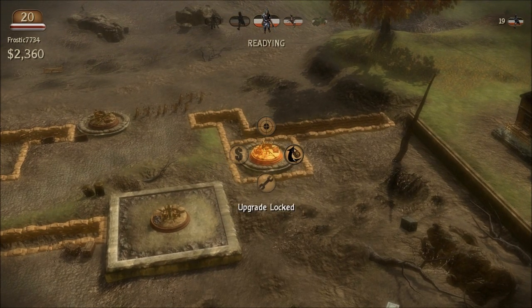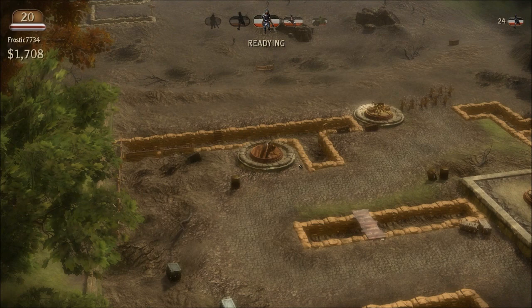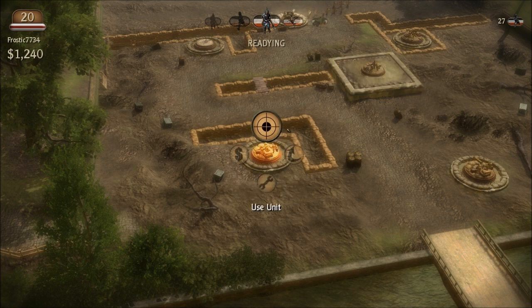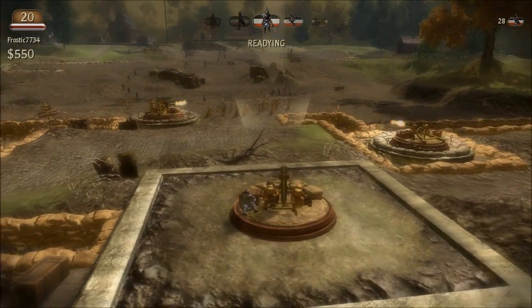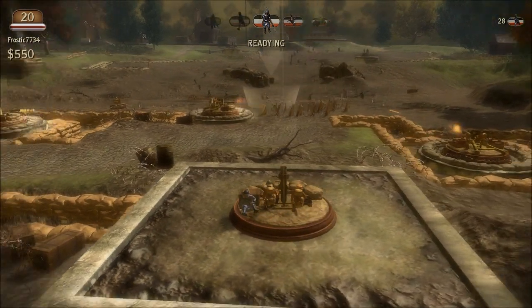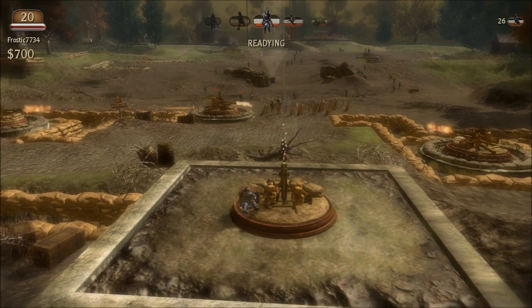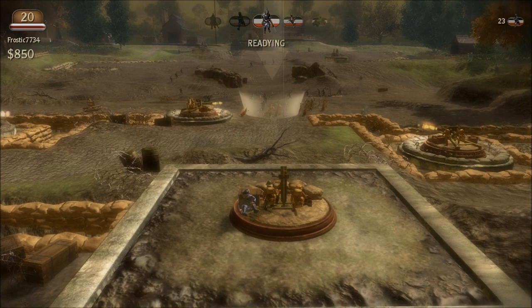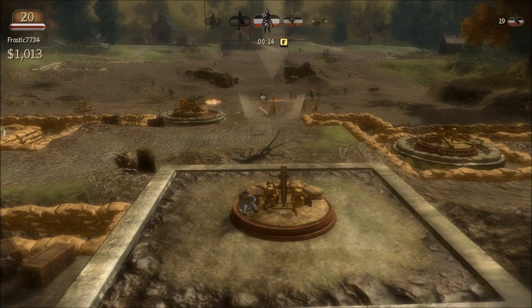I can only upgrade these things to level two. Now I'll show you how the mortars work — basically it fires a mortar and you can see that little glowing area; that's where the shell will land. The problem is there's about a three-second delay, so you have to lead them really well. A good spot to aim is wherever you have barbed wire, because that slows them down and makes it easier to kill them.